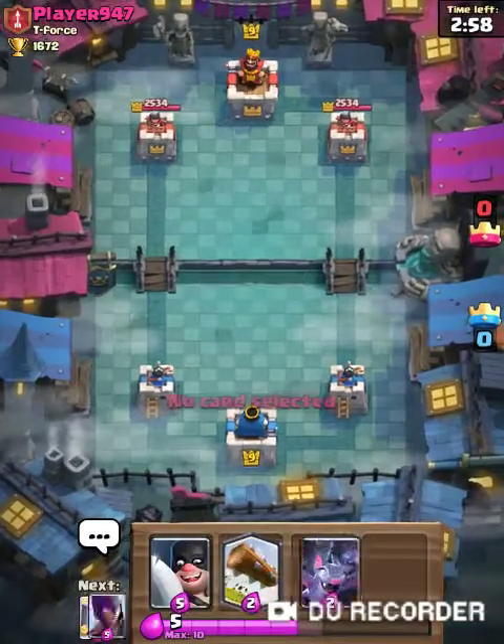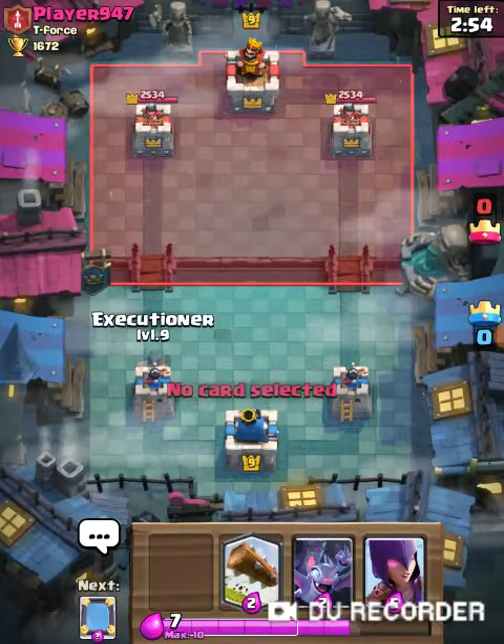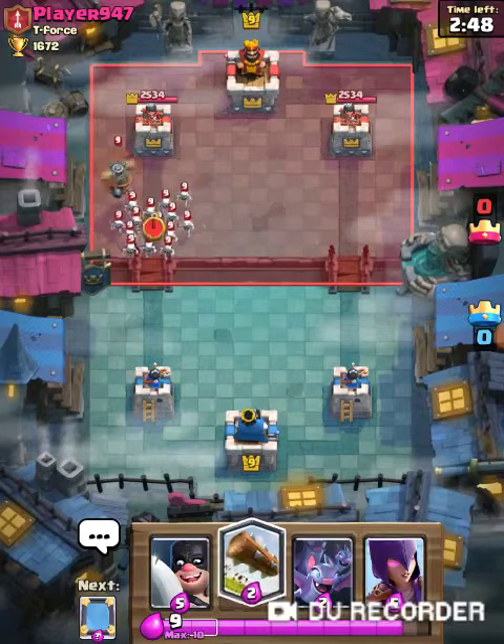And explain what characters are out there. So the Executioner is found in Arena 12, Spooky Arena. There's Spooky Town, so most of you guys might not have that for a while, which is more than fine.